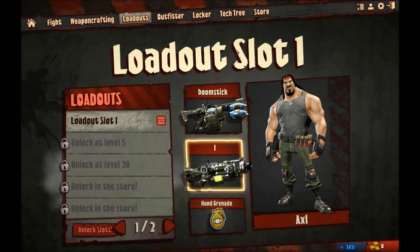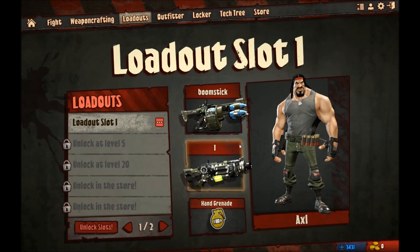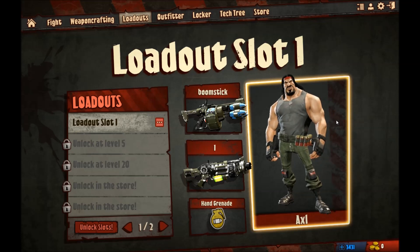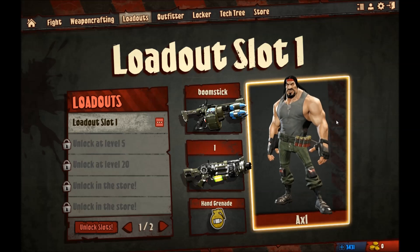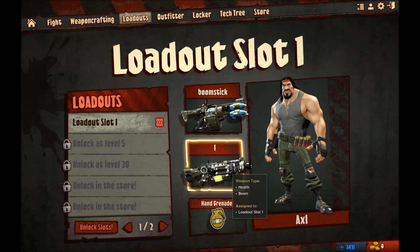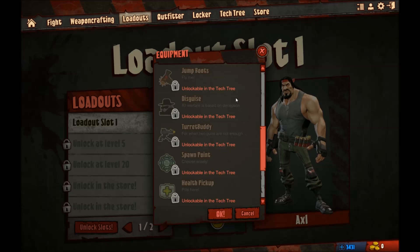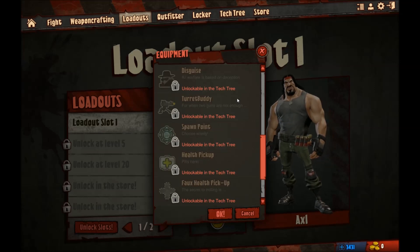Now to the loadout screen. This is where you choose your class. As you can see you have two weapons and then your equipment, which will be your hand grenades — or you can get different types of grenades. Different equipment has to be unlocked through the tech tree. It's the same as any other kind of game — here is the equipment you can get if you unlock it, though I don't actually have any of them yet. You do need to play for quite a considerable amount of time to get those.